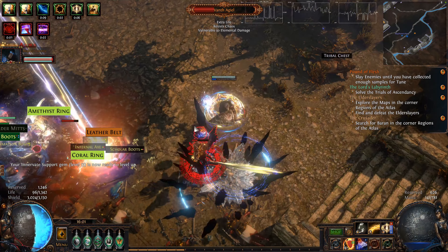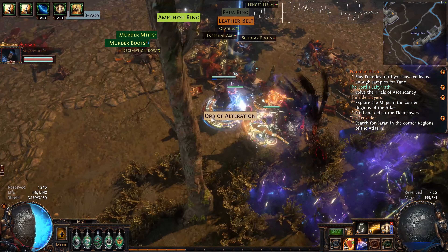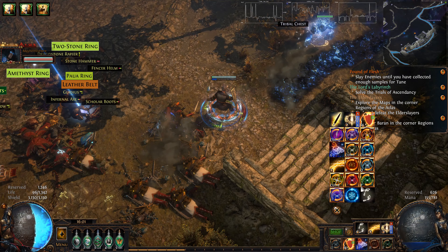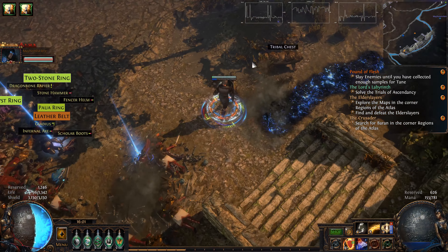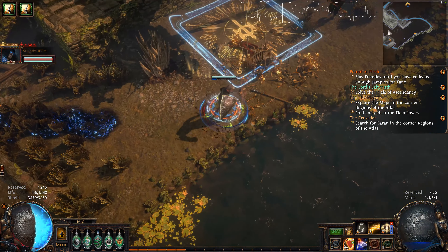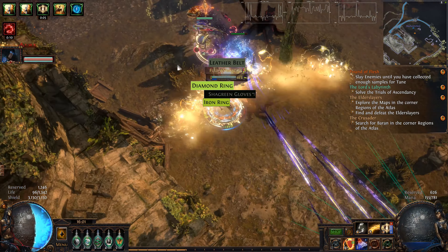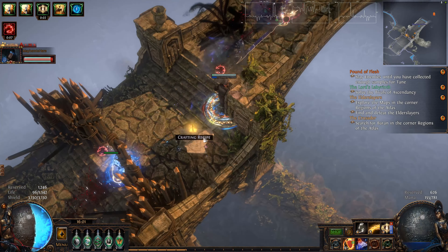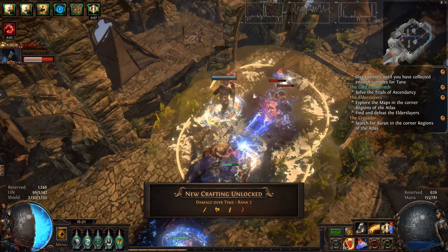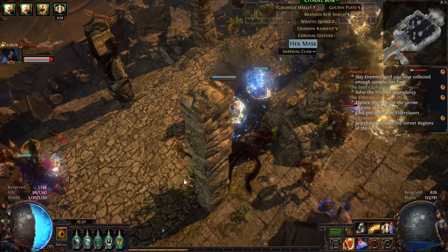Oh hey, Immortal Flesh. As you can see, Warmonger is doing most of the damage, as it should be. I have more or less most of the auras that are beneficial, so even though I only have 3000 Energy Shield, I am actually relatively tanky, at least for this level of maps. I have 84% all res from the Purities.